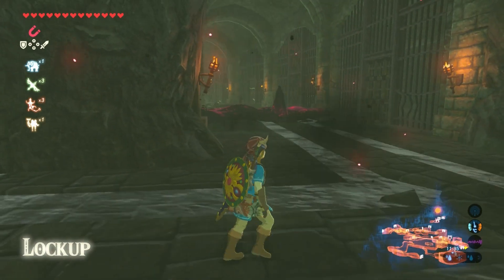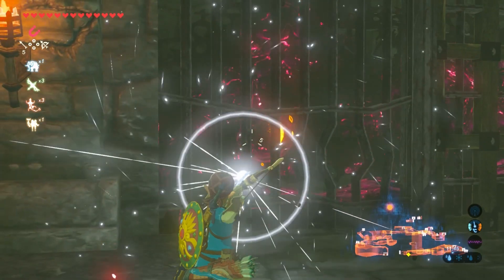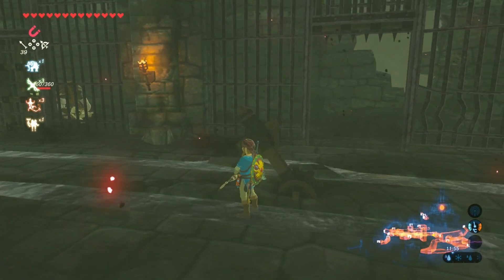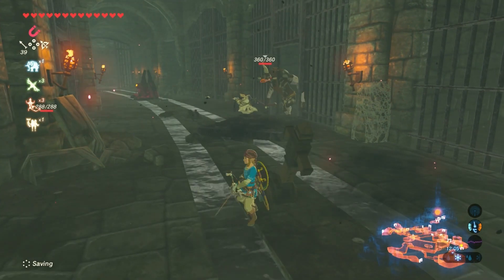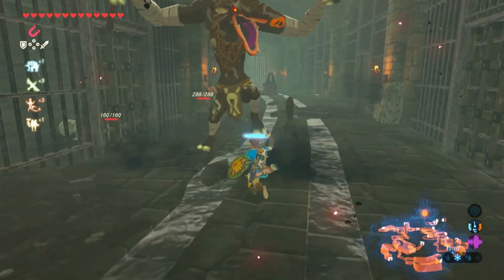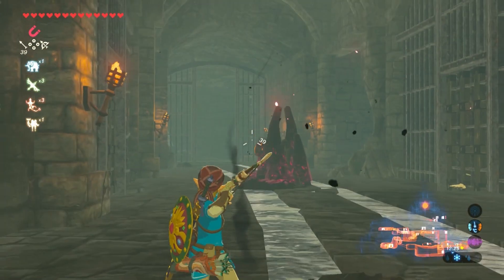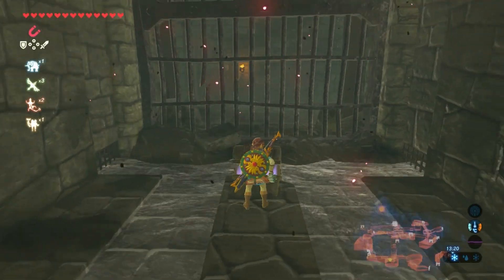We're in somewhere called the Lockup and as the name suggests it looks like some sort of jail. Can I shoot you through the bars? I can — perfect. We stocked up on some arrows as well, I thought that would be useful. Looks like we've got some things that open the cells, but I'm going to just keep them in there. We found a treasure chest — what's inside? A topaz. Lovely.